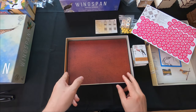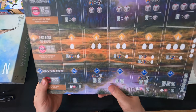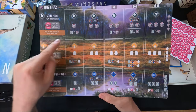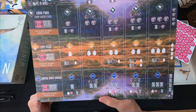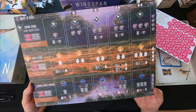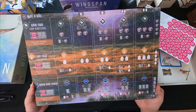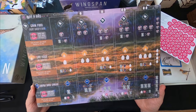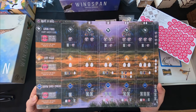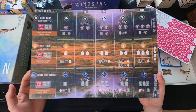Here's what the new player board looks like - you can see they have a nectar symbol on there. A lot of the slots show the nectar food type. The artwork in the background has also changed. I'm not sure how I feel about it - I personally feel like the artwork on the original board is just a little better, but it still looks nice.